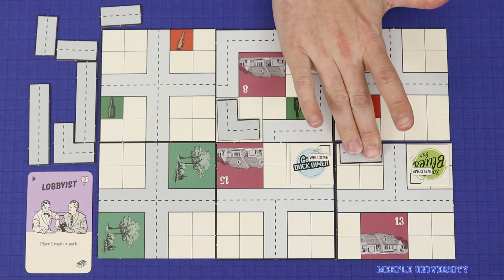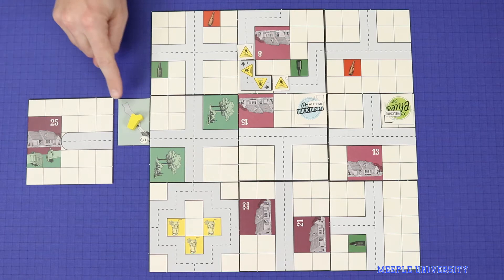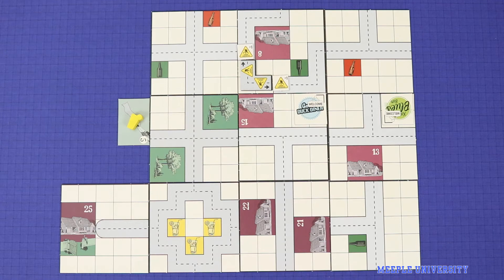Finally, when using the lobbyist module, you'll include this new milestone, First Lobbyist Used. The player who gains this immediately adds one new tile from all of the tiles that weren't used to build the city at the start of the game, and joins it onto the edge of the city. This can be placed anywhere, provided it doesn't interfere with something that's already on the edge of the board, and is placed immediately during the working 9-5 phase, meaning that the subsequent actions may be taken on that tile.